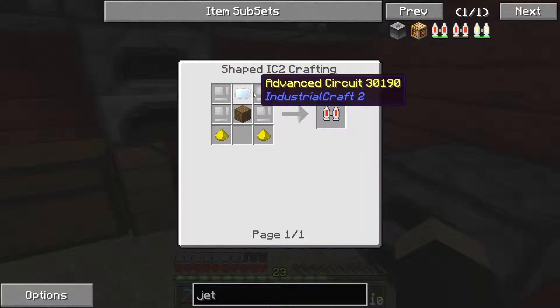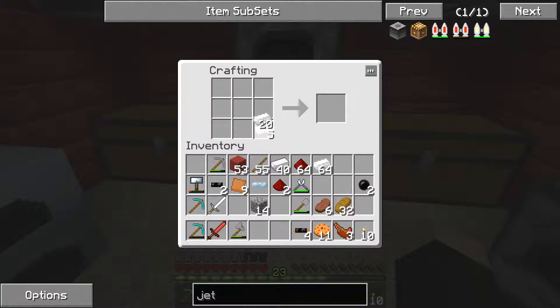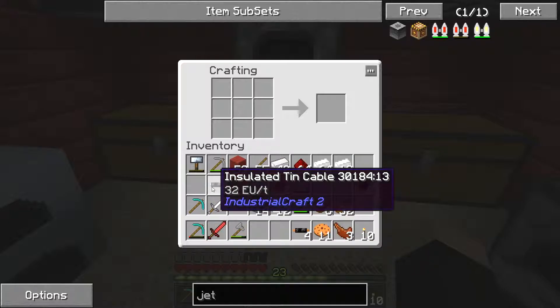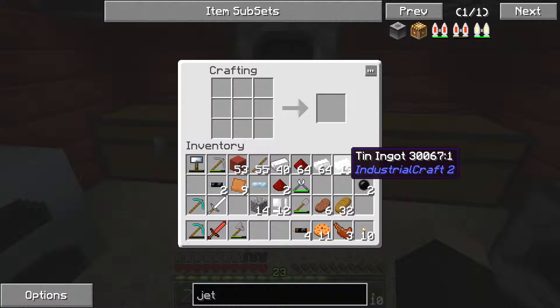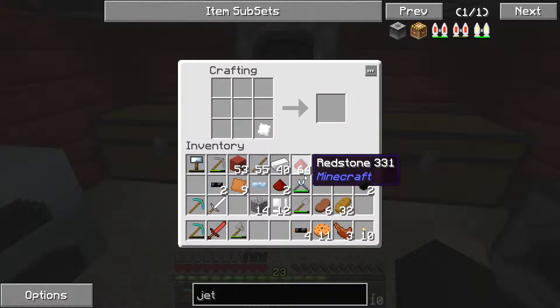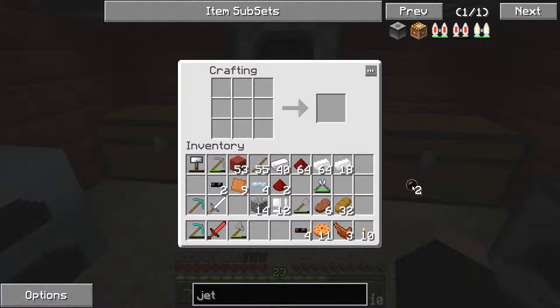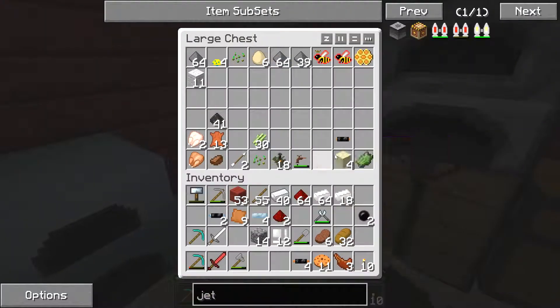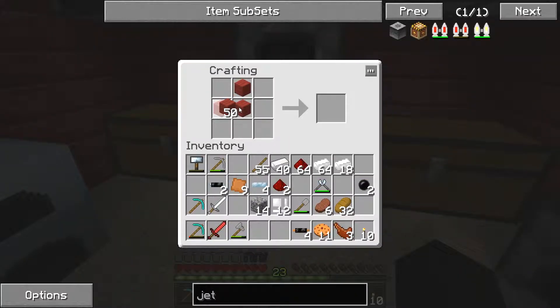We're now going to try and make a jetpack — the electric one. We need the iron casing, and we need another bat box. So it was 6 tin — I believe — and then hit it in the casing with the iron casing. That was correct. Then it's the redstone and — oh we need 3 — so we need another piece of tin cable. We'll hammer out another piece of tin and cut it up into cables with the cutter. There we go, we've got some tin cables.